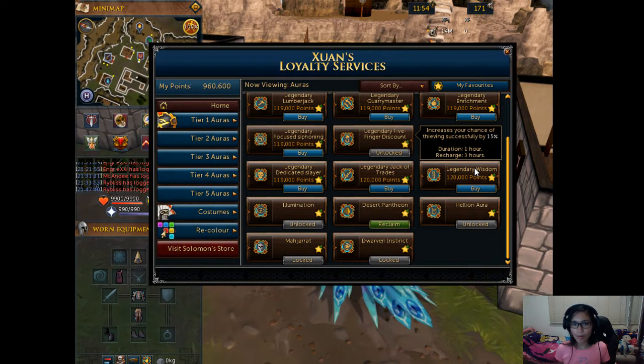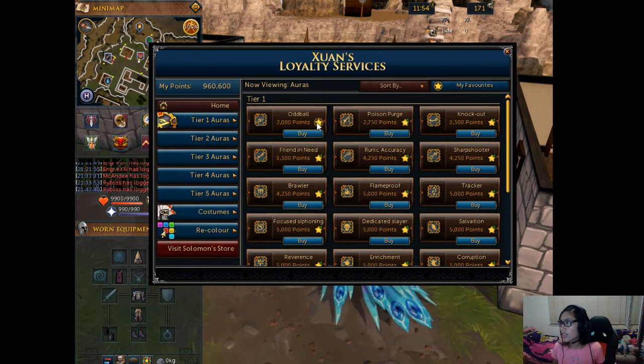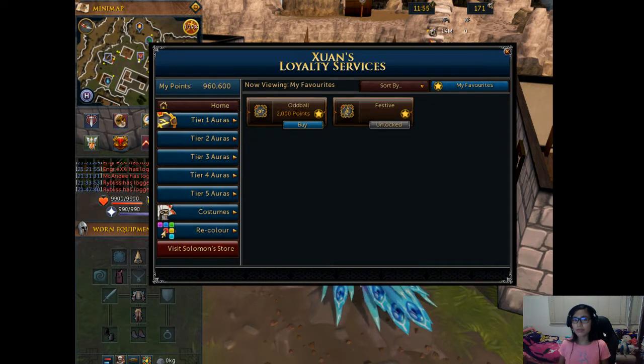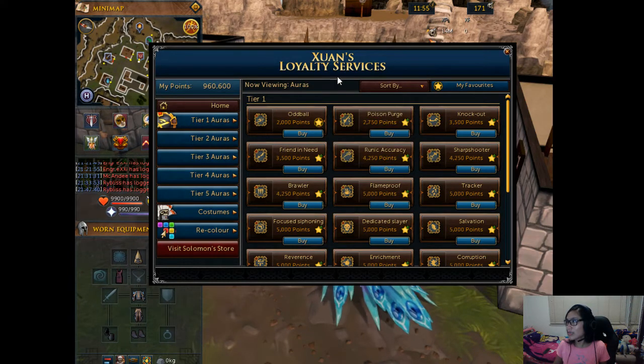Once you've decided what aura you want to buy and you buy the tier one first — just in case you don't have enough Loyalty Points to buy a tier two aura yet — click the star button down here and it will automatically go to My Favorites. So when you click the star, it goes to My Favorites. On your next visit, just click My Favorites and there you go — you will automatically see the aura you saved, so you don't have to search through all the auras.